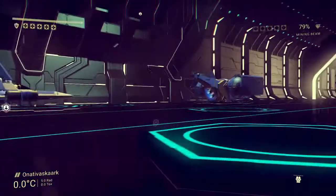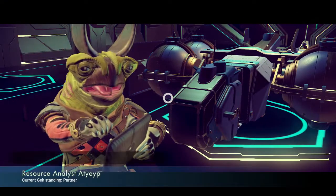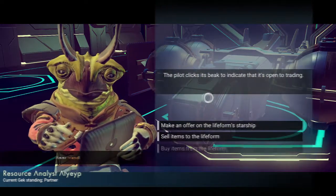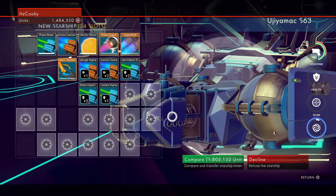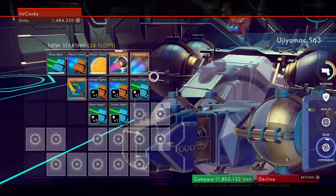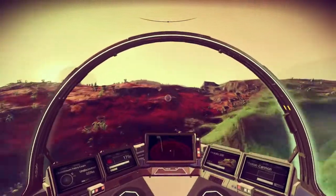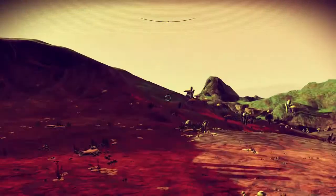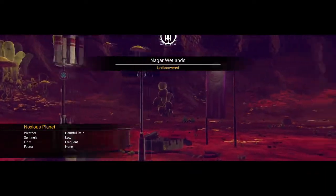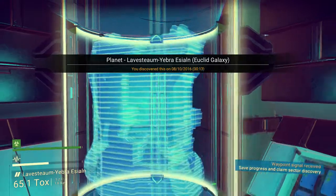The next thing, and probably what a lot of people are here for, is exosuit upgrades. They're really everywhere, you just have to look for them. Whatever planet you go to, there's going to be some exosuit upgrades, and I know exactly where they spawn. What you're going to want to do is look for something that kind of looks like a weird triangle — it's called a drop pod. Every time I've gone to a drop pod, there is always an exosuit upgrade in there. The first exosuit upgrade is free, the second is 10,000, the third is 20,000, the fourth is 30,000, and so on.